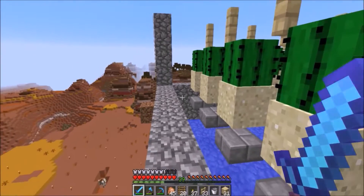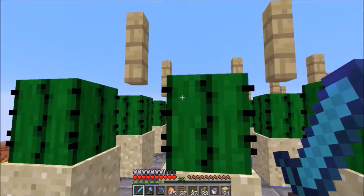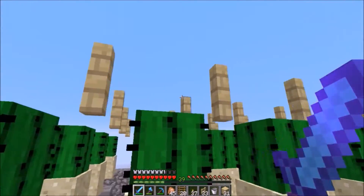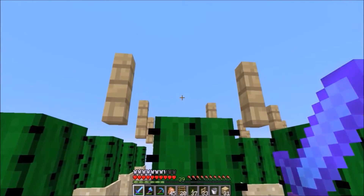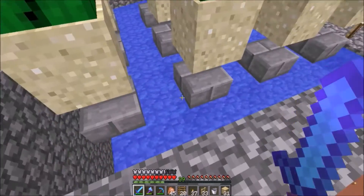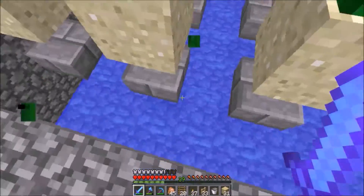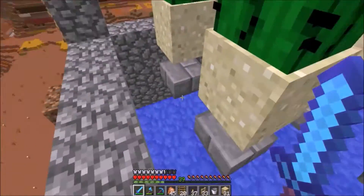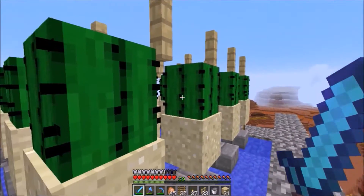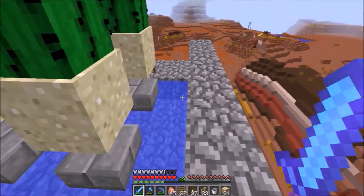I watched a couple of tutorials trying to find a solution, and one of the common methods was to replace the cobblestone with fences. So when the cactus grows and breaks, it hits the fence and drops down right below here into the water — which is why I suspended all my sand on top of a slab so the water could flow freely down here. Something just broke — did it hit the cactus? I'm not sure.